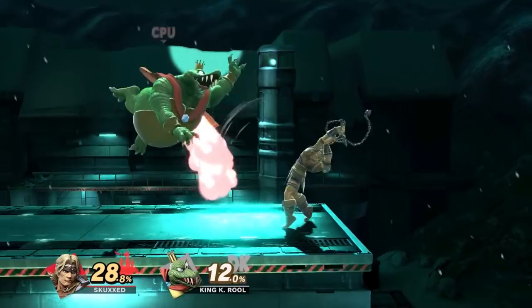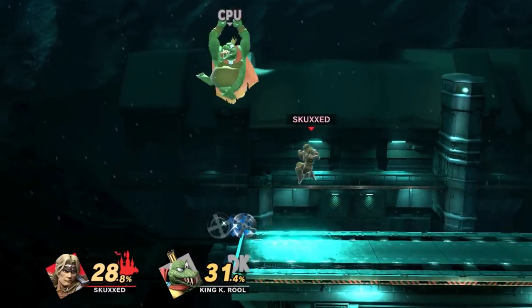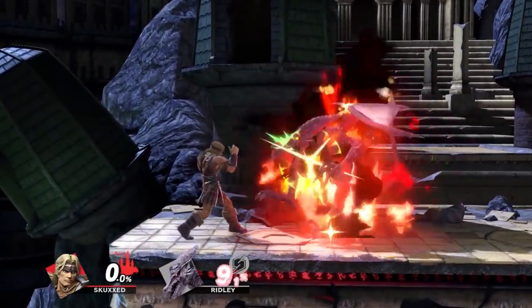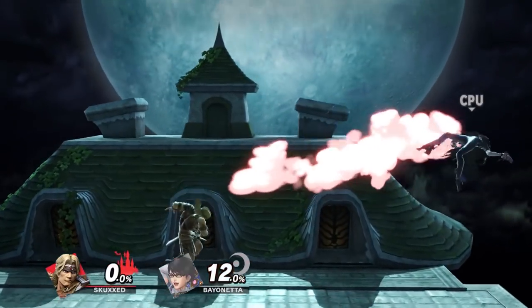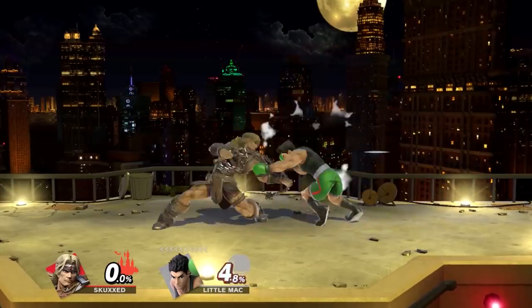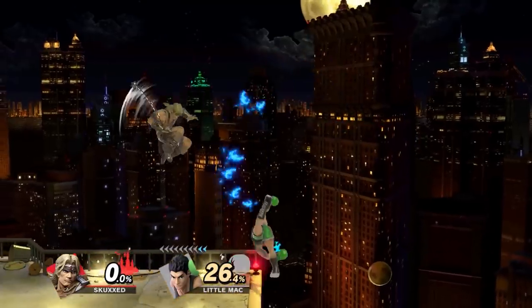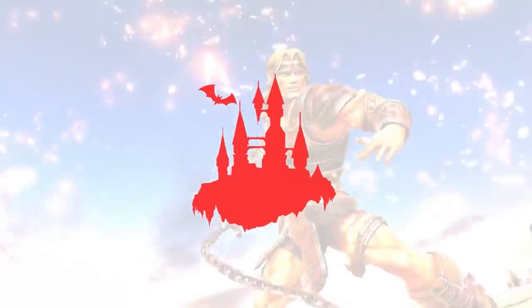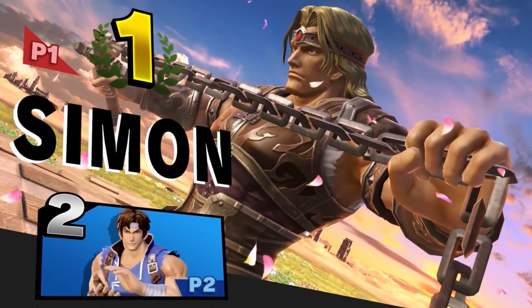Ultimately, to master Simon or Richter, you simply need to play them as if you were playing a level of Castlevania. Keep those monsters at bay with your Holy Water, Cross and Axe. Vanquish your foes using the long-range strike of your Vampire Killer Whip. And make use of your sliding kick and faster moves to keep your opponents off you when they get too close. So go on, and drive a stake into the hearts of your adversaries with the Belmonts.